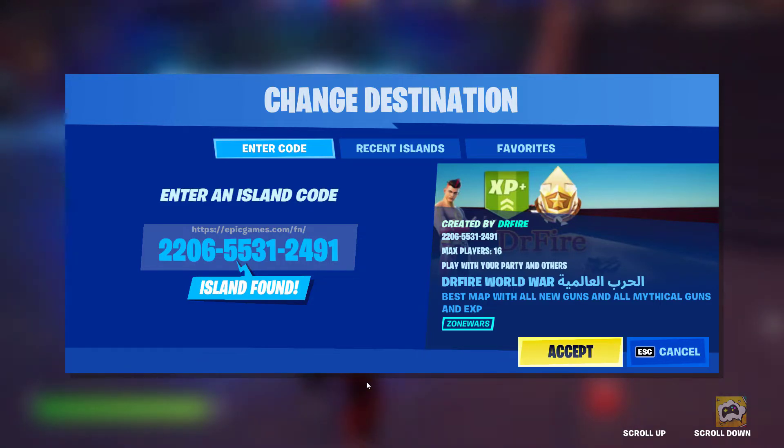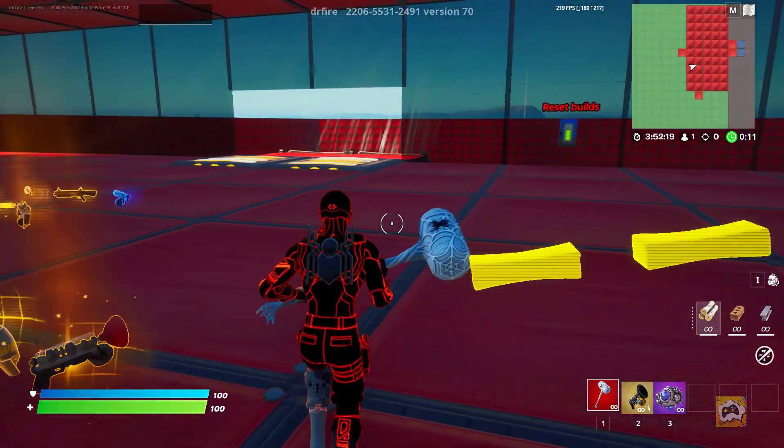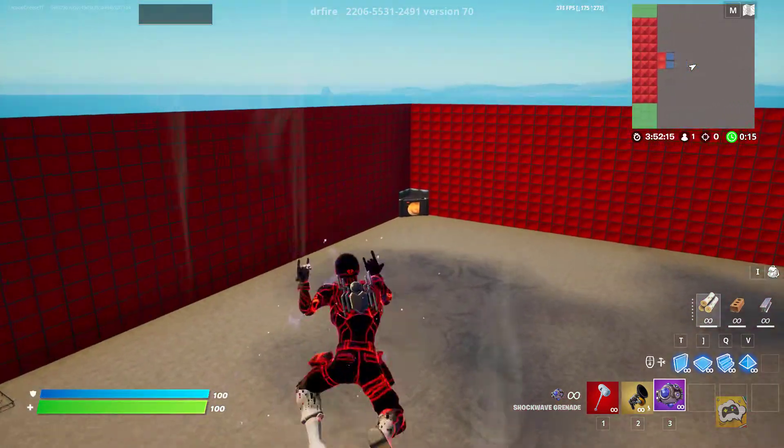Go ahead and go to this island. Now that you're in, you want to go ahead and get yourself a shockwave grenade or the grappler, and you're going to head out here into this corner.